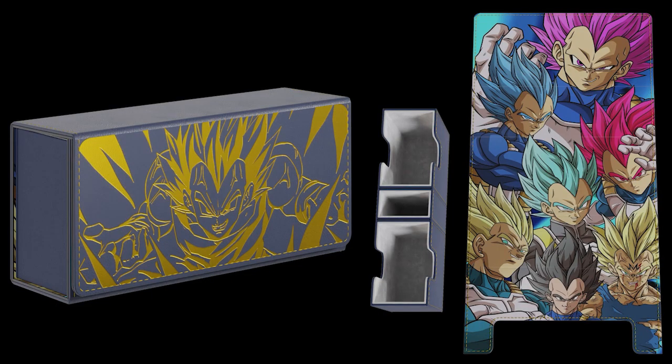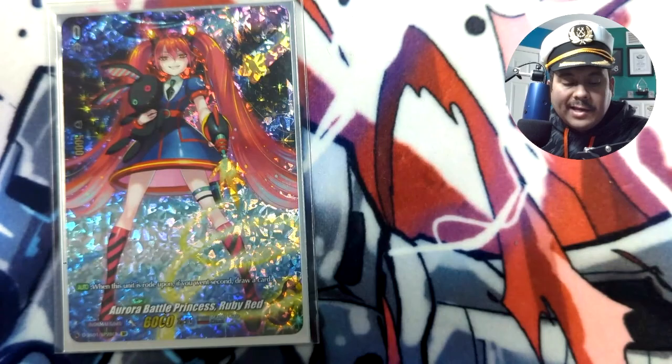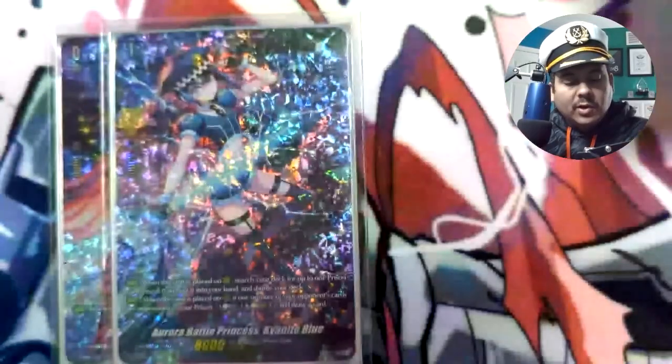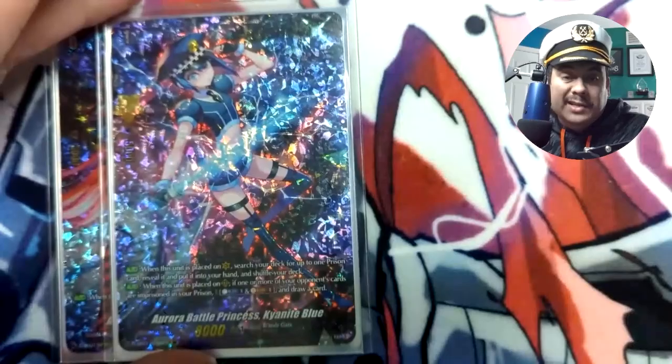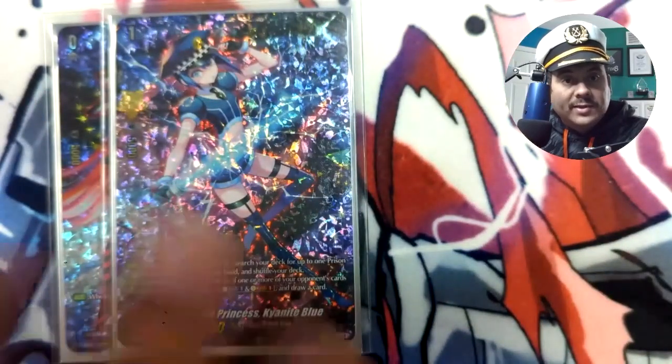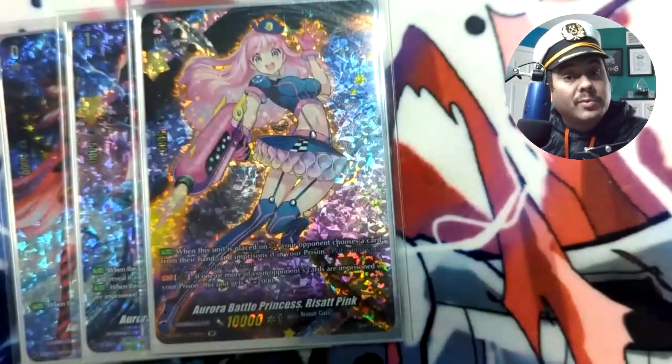Use the affiliated link in the description for a five percent discount on your next purchase. Starting with the red line, you can play any starter you want — it's totally preference. I am playing the Grade 1 prison unit so we can get our prison card set up, and I only play one copy. If you're going second, be mindful of calling a rear guard so you're able to rest it and soul charge three.